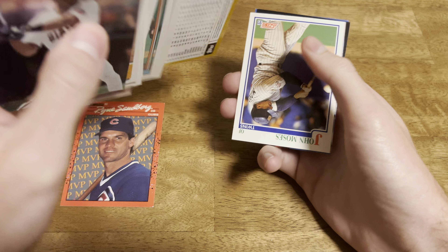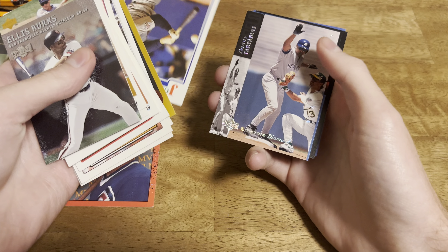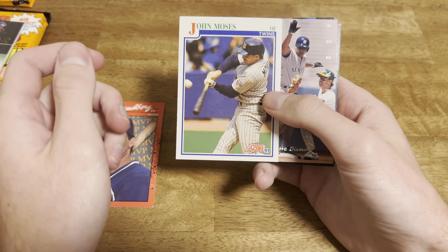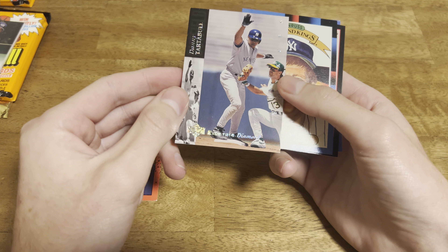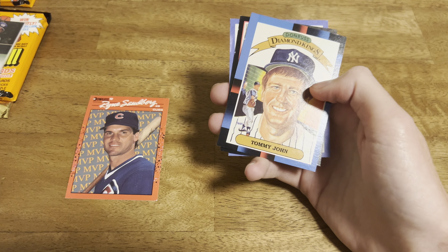Carlton Fisk, not a rookie, just Carlton Fisk. Jose Viscaino. Shout out to Junkwax Sal - this guy's boss, it's a pretty sick photo too. That's an electric diamond - that's pretty cool. Pretty cool to find one of those.